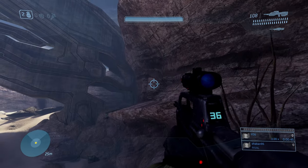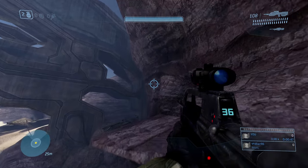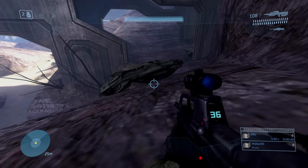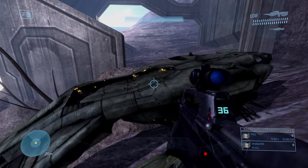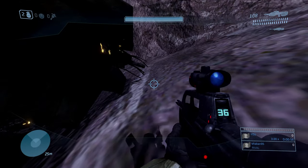Thanks to my friends for showing me this method. The acrophobia is basically a new skull that 343 has implemented — it's a jetpack skull that allows you to fly around the map, which is pretty dope. You can explore new areas that you could never reach before.